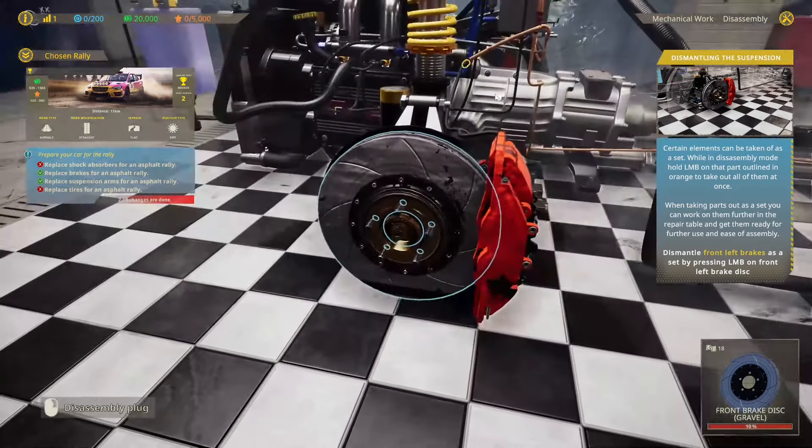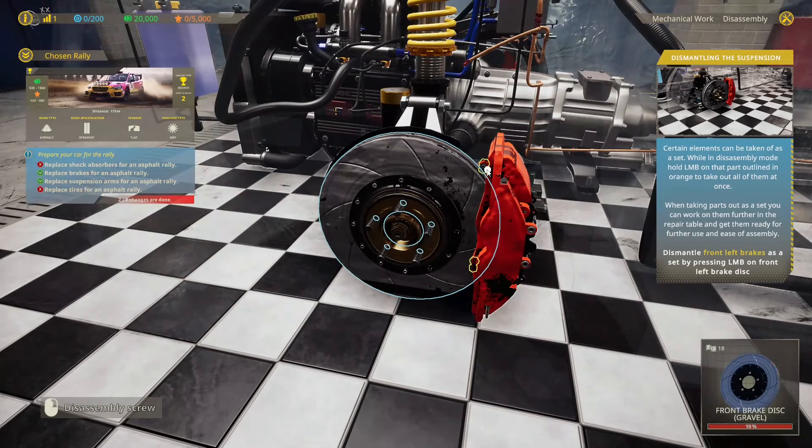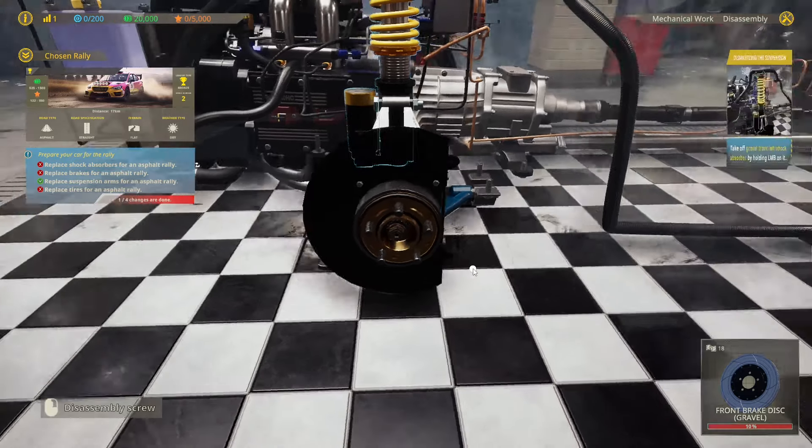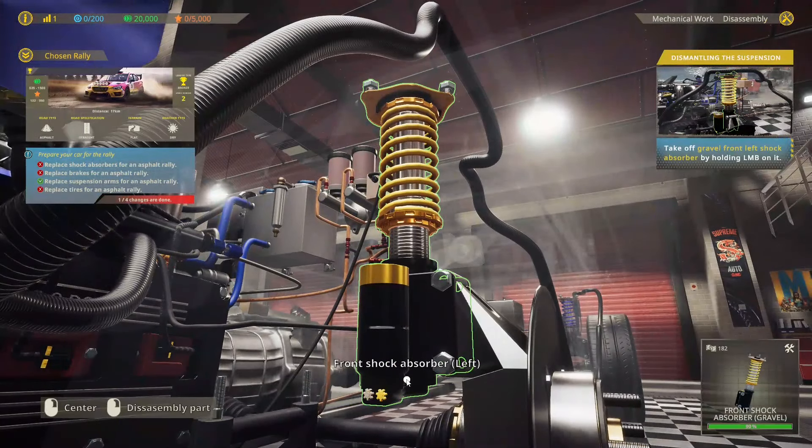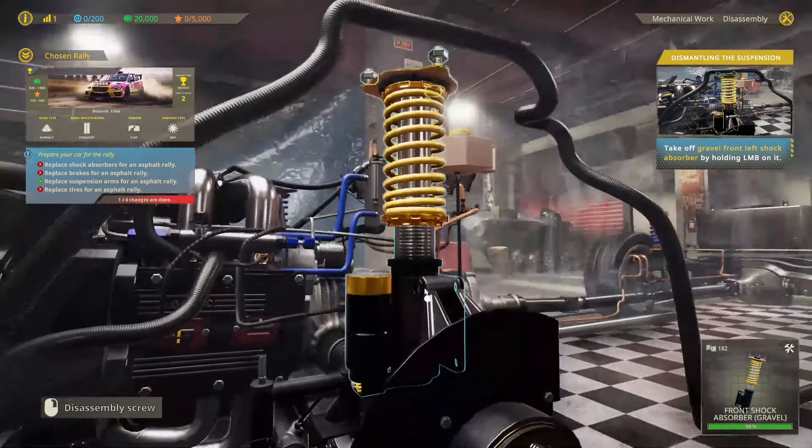I don't know if this brake is set up for gravel — okay, it looks like a brake line there. That was the set taken off. Take off the gravel front left shockers by holding it. Who knew that you'd have gravel suspension? I suppose there are different setups, but I've never known a gravel suspension on its own — but we'll roll with it.